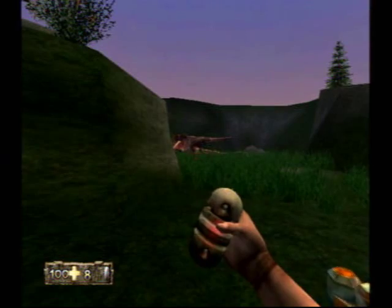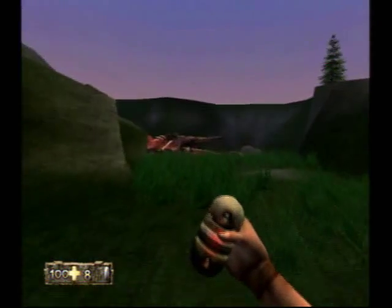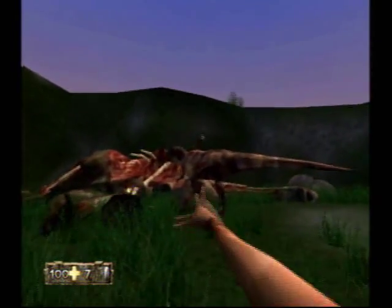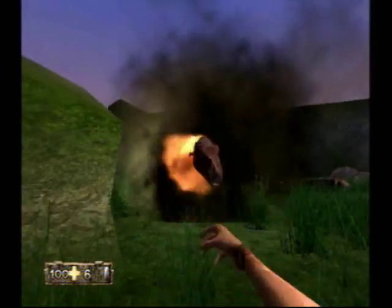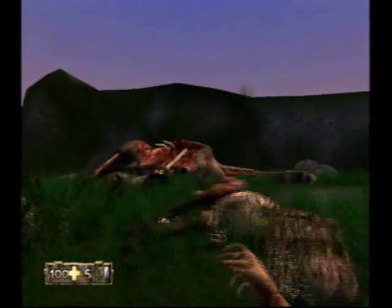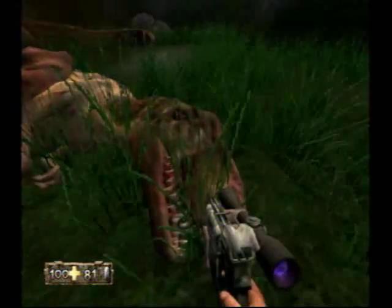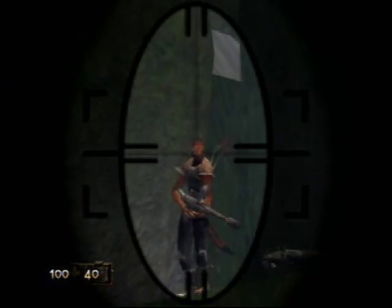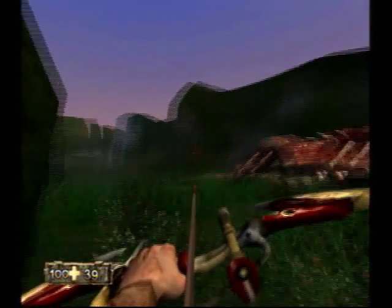In this part right here, it will spawn you right behind a T-Rex — just to, I don't know, slap you in the face. Go ahead and use your grenades right here. It'll take either two or three. I've had times when it's three and times when it's two, so I don't really know how many you really have to use. Go ahead and kill the T-Rex with grenades very quick.